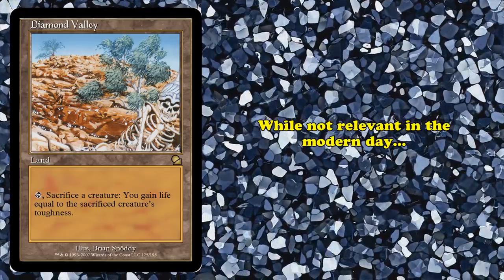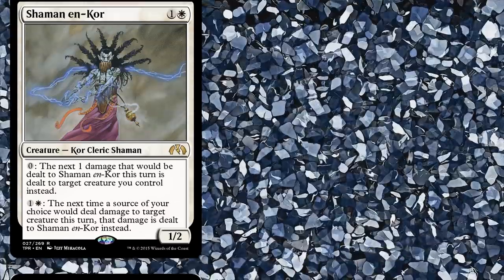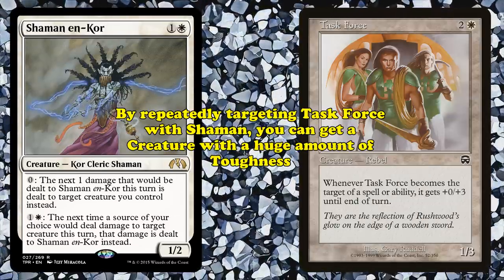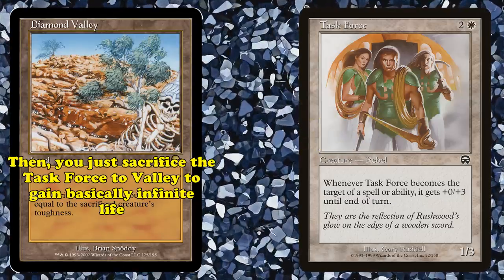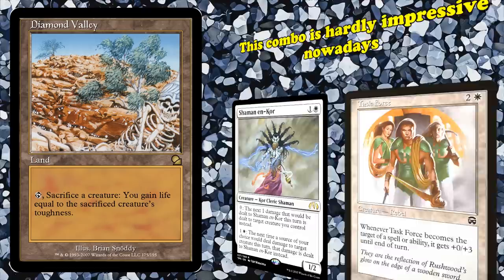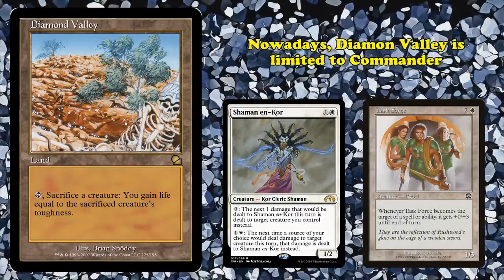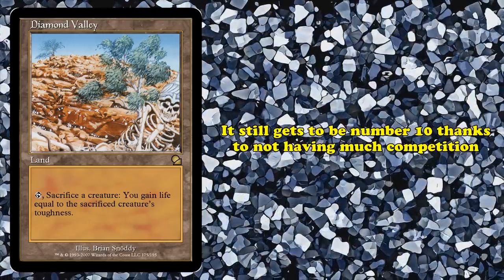While not relevant in any modern formats, the card did see historical play around 2008, built around using a card like Shaman en-Kor to pump Task Force's toughness infinitely by targeting it repeatedly with Shaman's damage prevention ability. Then the player could sacrifice Task Force to Diamond Valley and have an effectively unbeatable life total at the end of the game. This is hardly impressive in the modern game, and Diamond Valley really only shows up in the odd commander deck here or there these days.